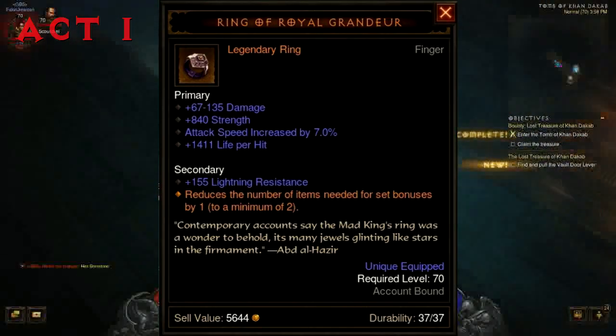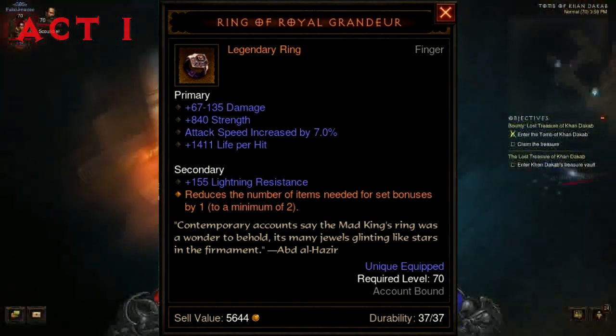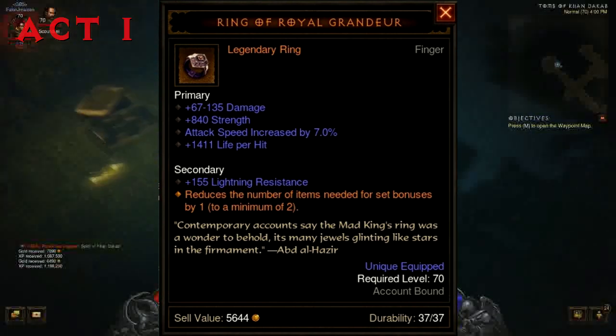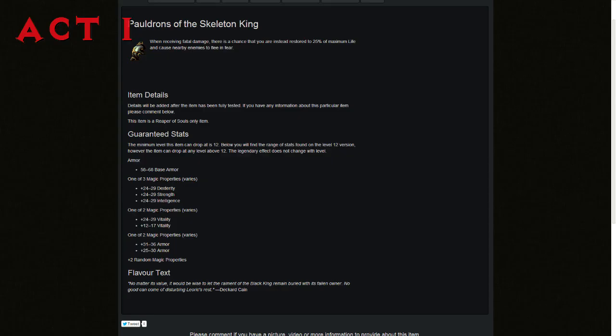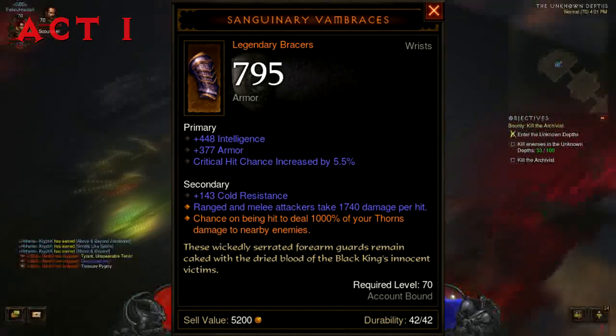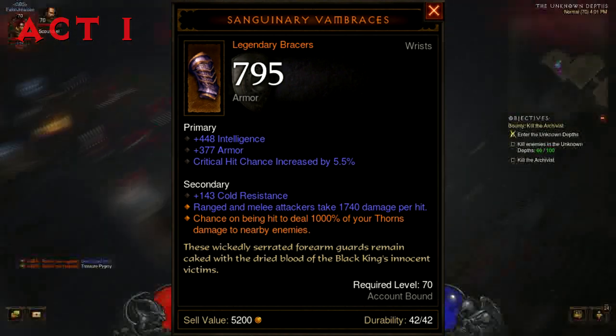Next, the Royal Ring of Grandeur reduces the number of items needed for a set bonus by 1, to a minimum of 2 — so if you have one item and put this on, it won't give you the 2-piece set bonus; you still need 2 as a minimum. Pauldrons of the Skeleton King: when receiving fatal damage, there is a chance you are instead restored to 25% of maximum life and cause nearby enemies to flee in fear. The Golden Gorget of Leoric: after earning a massacre bonus, 4 to 6 skeletons are summoned to fight by your side for 10 seconds. Sanguinary Vambraces: chance on being hit to deal 1,000% of your thorns damage to nearby enemies.